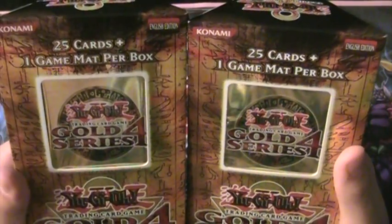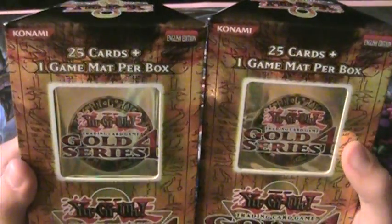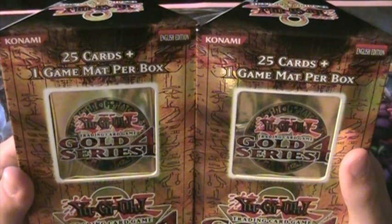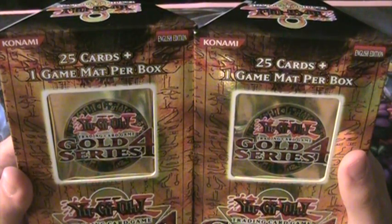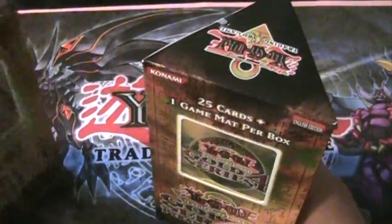I hope I get some cool stuff in here. Cards I'm looking for - though it's not worth too much - I really want Toon Table of Contents Gold because that's a pretty awesome card, and yeah, maybe Doom Calibur Knight, Spirit Reaper, stuff like that. Alright, so let's get started.